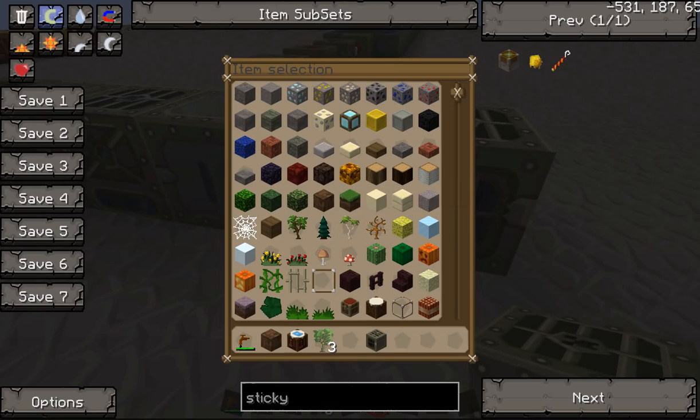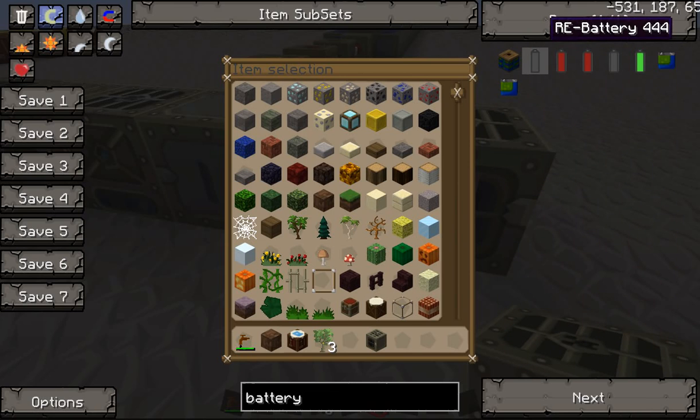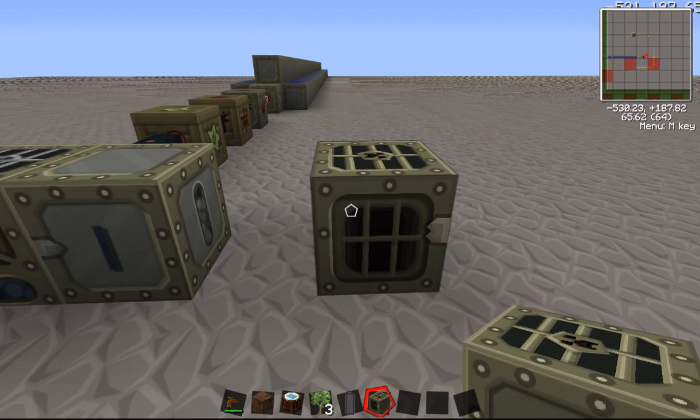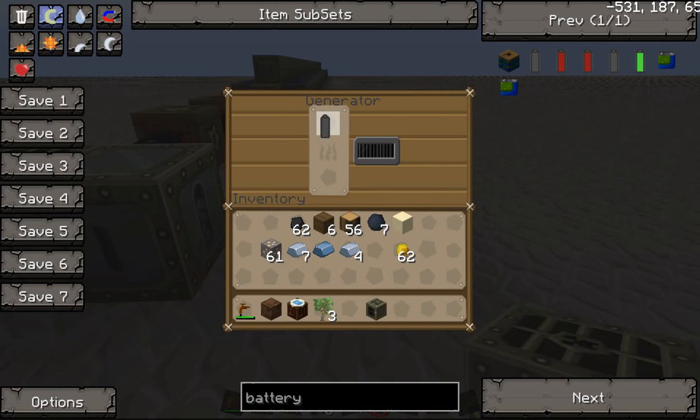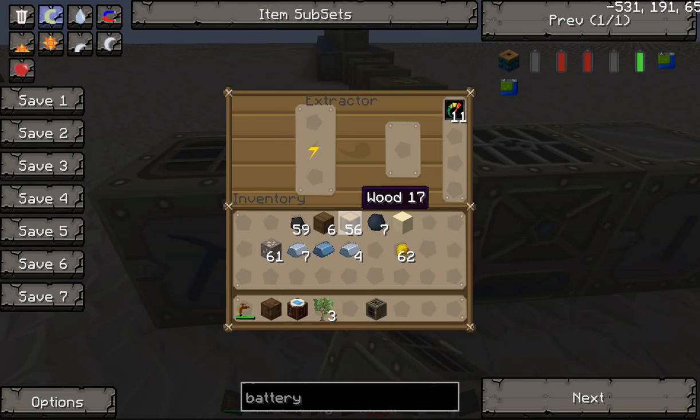Using coal, you take that battery, put three pieces of coal in the generator, and it will charge that battery up. You can see the little line on the bottom is slowly filling up, and once it fills up the battery will be charged. You will then be able to run your macerator, your extractor, and your electric furnace with a battery — all of those run on electrical power.